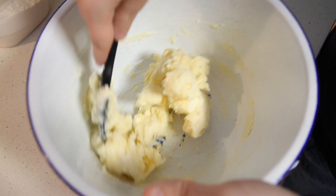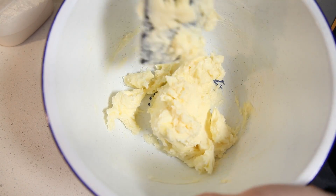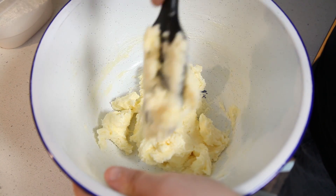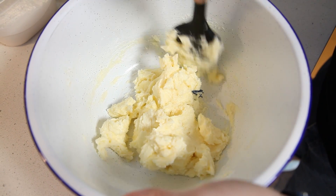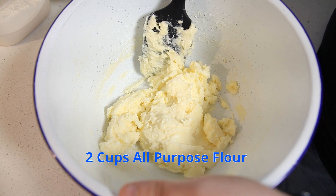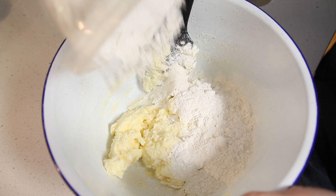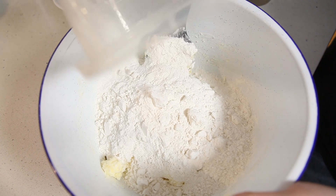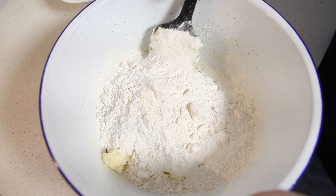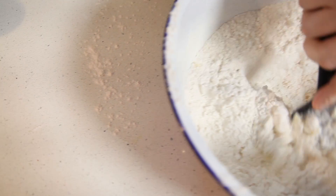Okay, that looks very well incorporated — everything's blended well together. So I'm going to scrape off my spatula and take our two cups of all-purpose flour and mix it on in. Look at all that flour. You're like a flour man. I'm going to continue to mix it together.